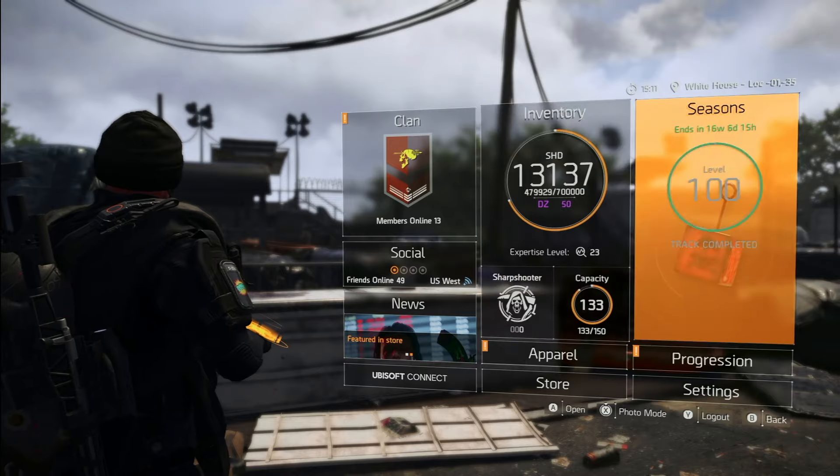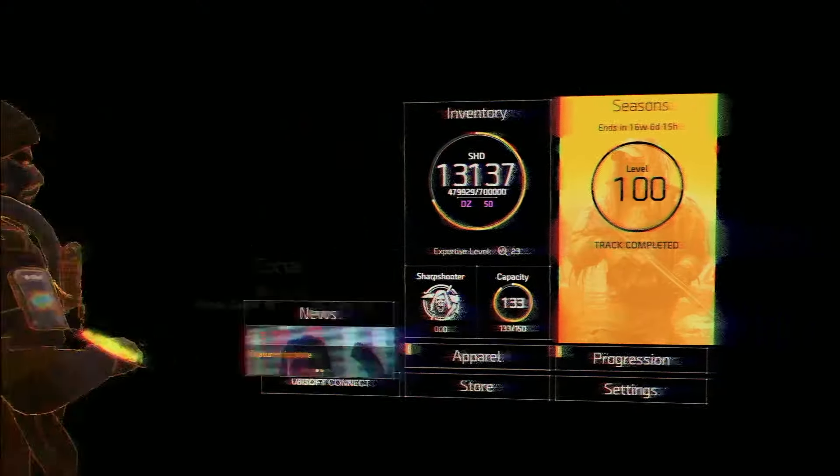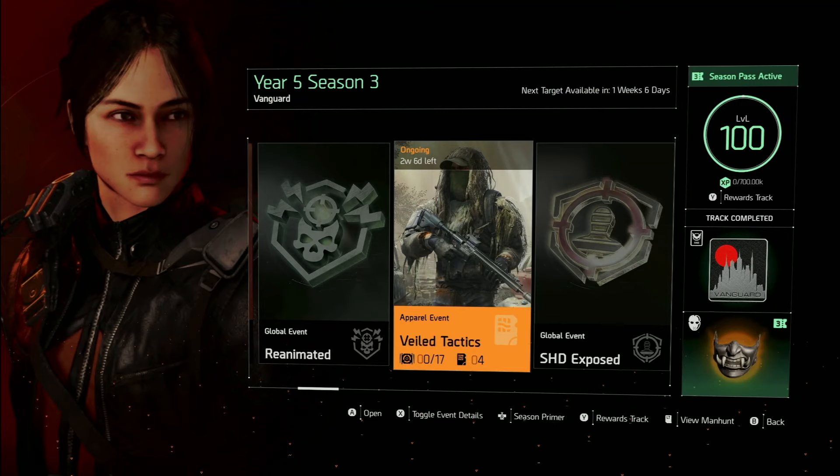We got a couple of new surprises today besides the fact that the apparel event has gone live. To access it, just go into your Seasons menu, and you can see you have two weeks and six days — basically three weeks to complete this. It is quite a grind, but there's plenty of time and they're basically guaranteed drops as long as you complete it within three weeks, which most of you will probably be able to do.